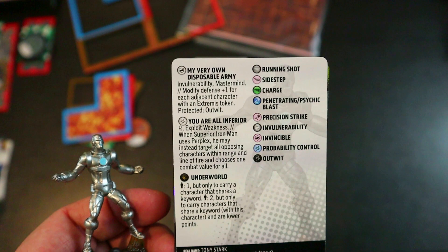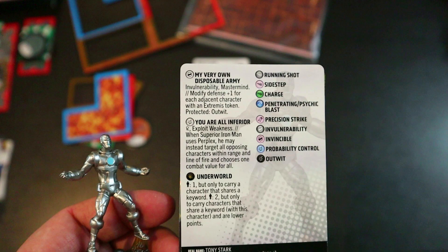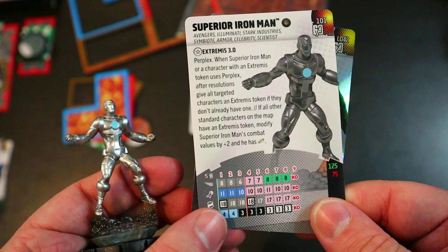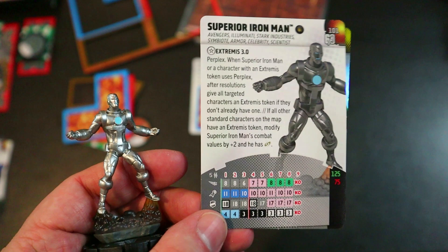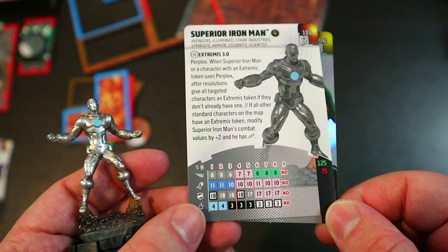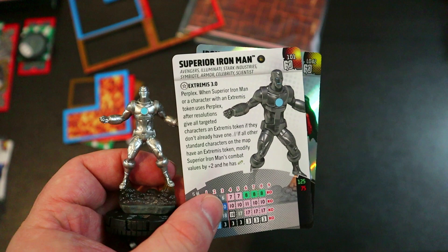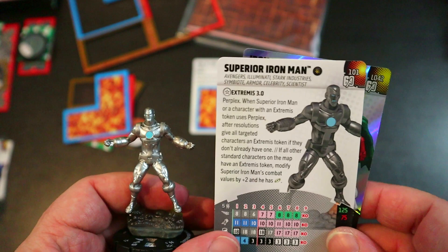He comes in at 125 or 75 points. His defense power gives Invulnerability and Mastermind, and modifies defense plus one for each adjacent character with an Extremis token — plus Protected: Outwit. On damage he's got Giant Size and Exploit Weakness, and later he gets 'when Superior Iron Man uses Perplex, he may instead target all opposing characters within range and line of fire.' My plan is to run him at 125 with cheap Perplexers, do a Perplex chain to get Extremis tokens on your whole team, then Perplex your opponent's whole team and immediately get plus-two to all stats. Can't wait to use him.